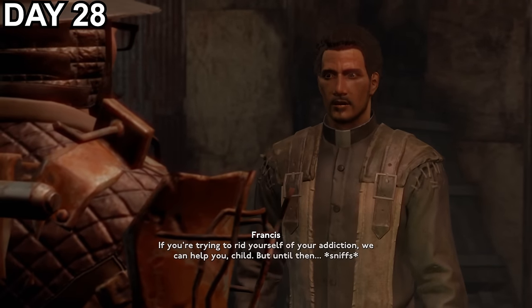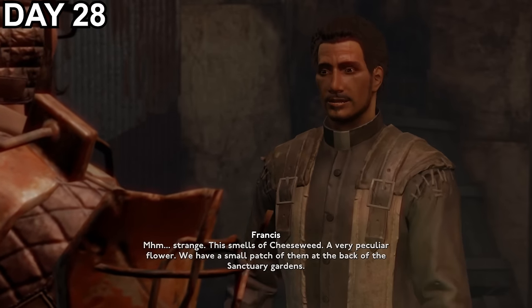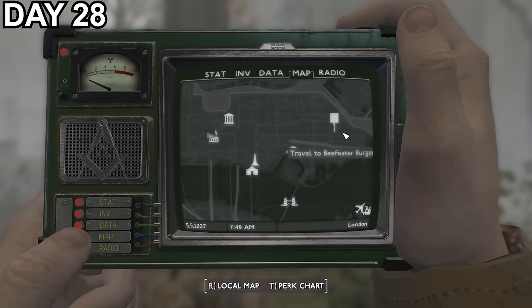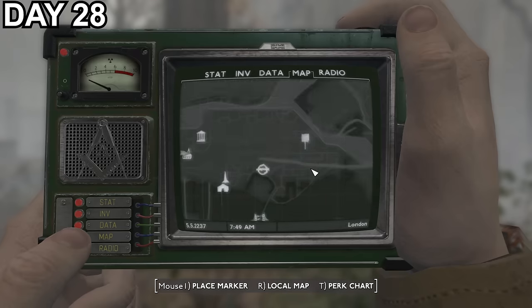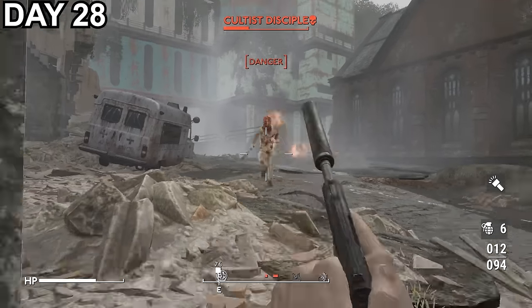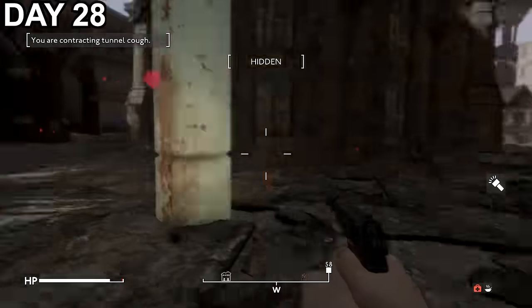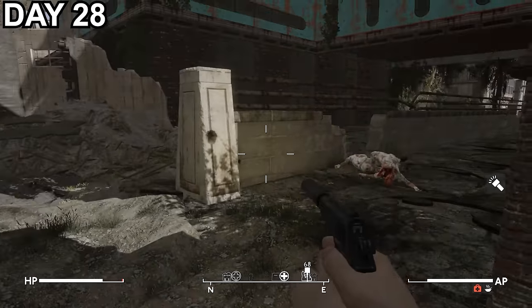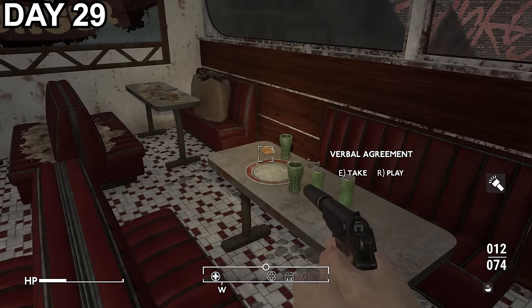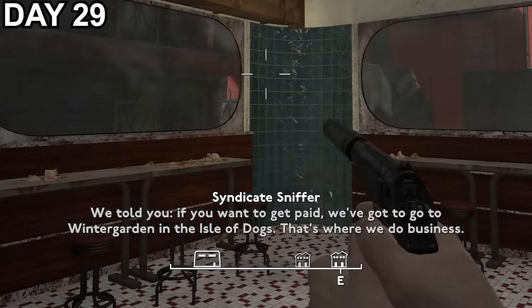Day 28 and I find Reverend Francis and enquire about the smell of the chems. After him thinking I'm using them, he eventually identifies the smell as cheeseweed and mentions they grow in small patches in St Paul's gardens. So after a short search I find a stash of chems hidden in the bushes as well as a note with information about a meeting in Tower Hamlets. I head out to the meeting location to hopefully bump into Lazarus. The route involves bumping into wild angry dogs, getting attacked by a strange cult outside a hospital who felt like a step up in difficulty, and encountering an airborne disease called tunnel cough I'm now infected with. But on day 29, after a lot of pain, I arrive at the burger shop to investigate, find an audio tape, and discover our missing Lazarus has been taken to a place called Winter Garden by the Isle of Dogs syndicate — so we need to rescue him.